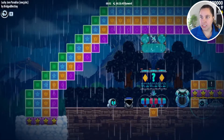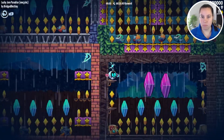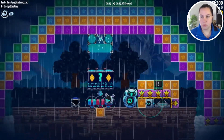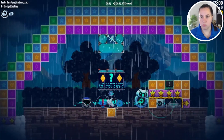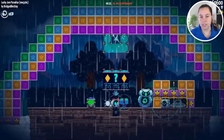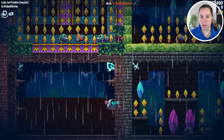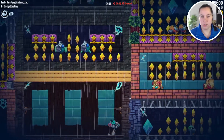Up next — Lucky Gem Paradise by Bridged Destiny. This is just a random level that I grabbed. Wow, 1300 gems. Is this random where I'm gonna end up? Oh, maybe. This is kind of cool. I didn't even get all the gems in there. Okay, you can stay up there — I'm gonna hang out down here. Bye.